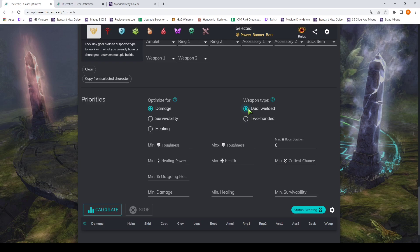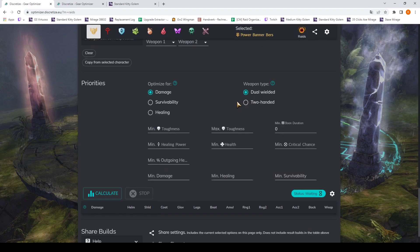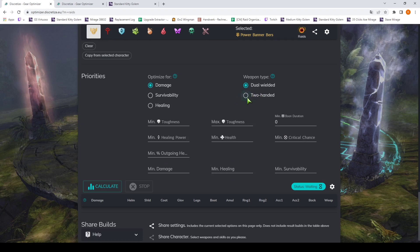For weapon type we choose Dual Wielded. This leaves open the option that one weapon is Berserker stats and the other is Assassin stats, which you can't really do with a Greatsword where it's either all Berserker or all Assassin. So by choosing Dual Wielded we're saying we are on a Power Banner Berserker using one-handed weapons. If you are using a Greatsword, you would want Two Handed to avoid getting an impossible build output.